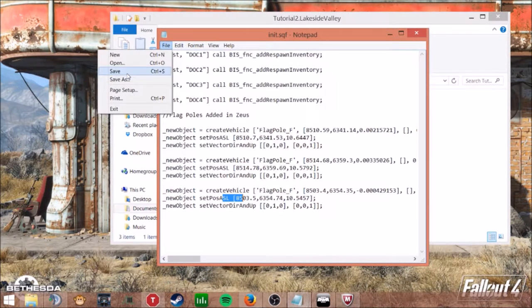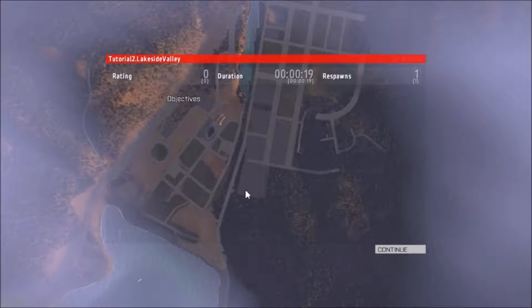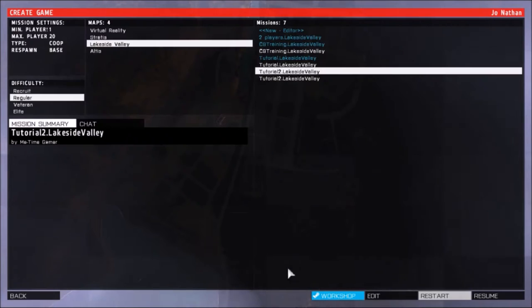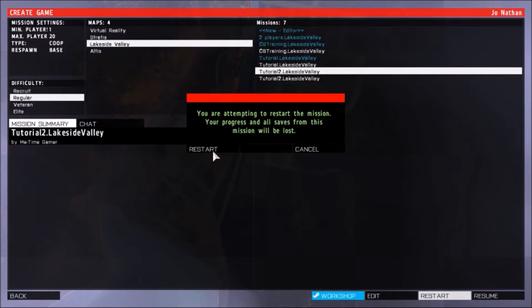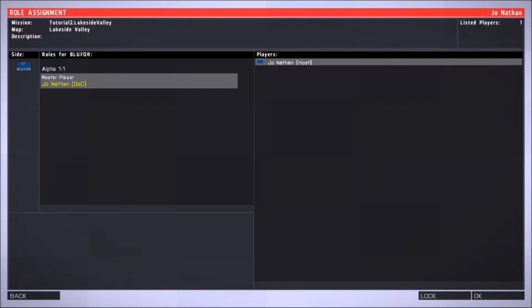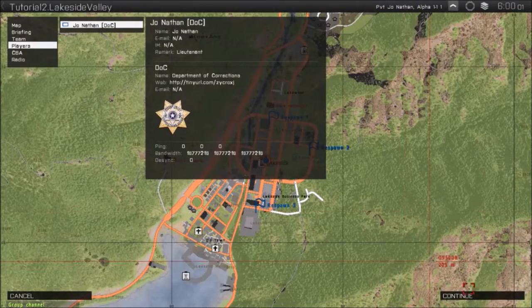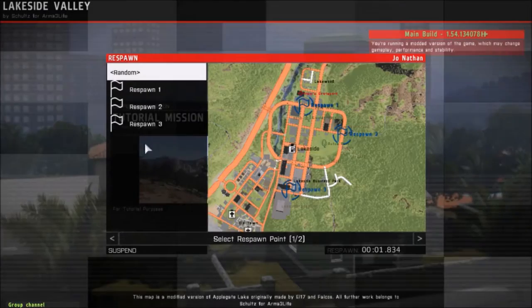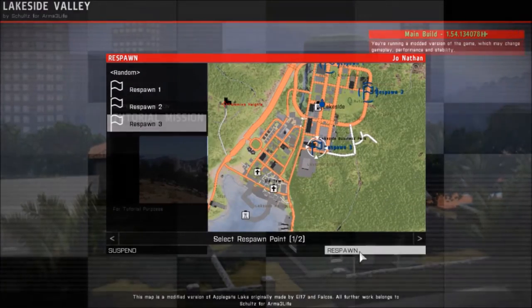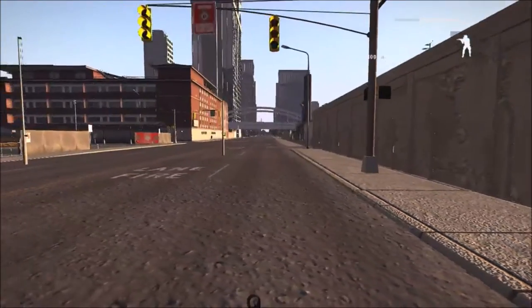After that you click save — this is your init file. Then we go back into the game, restart again. Every time you do something new you're probably going to have to hit restart or save it in your editor. We load back in — it should load faster because we've loaded the mission multiple times. Respawn number three — the flagpoles should all be there, and as you can see, our three flagpoles are there. That easy.